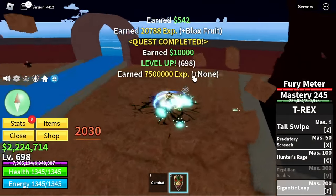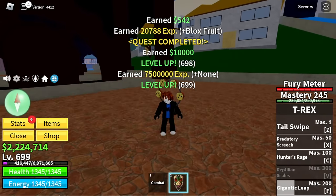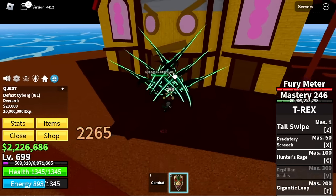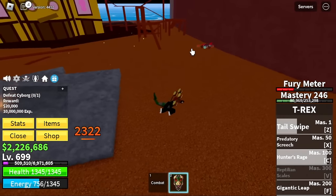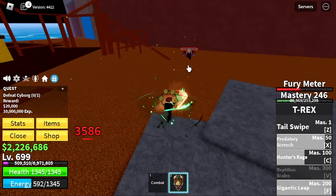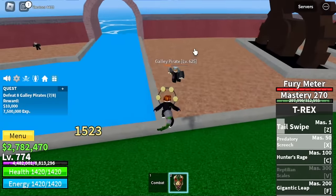My suggestion is defeat one Galley Pirate at a time. Just to show you, here's Cyborg — you can get his glasses here, which is kinda good, but I still prefer the item we bought from Yoshi. Also, this is a max level video, so we're gonna stay here until 775.